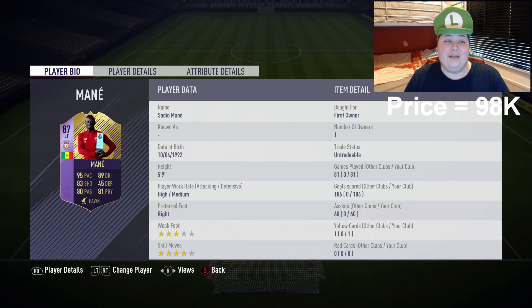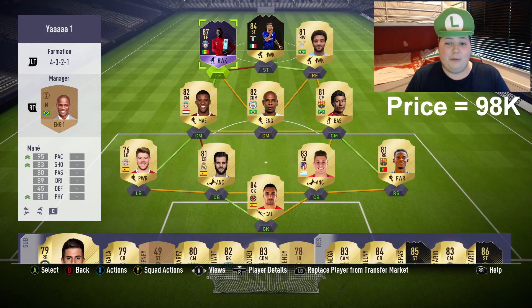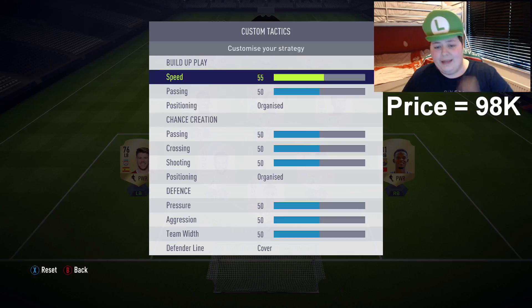Player of the Month Mane — I've already been using him for a long time and he is the best card I've used so far this year. I've not used anyone even close to him; he's ridiculous. Although in this video I might not score that much with him because I'll be focusing mainly on Immobile. But before we get into a game, the custom tactics are the same as the last video. Let's go.